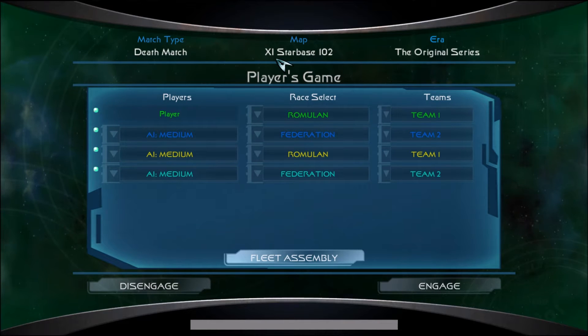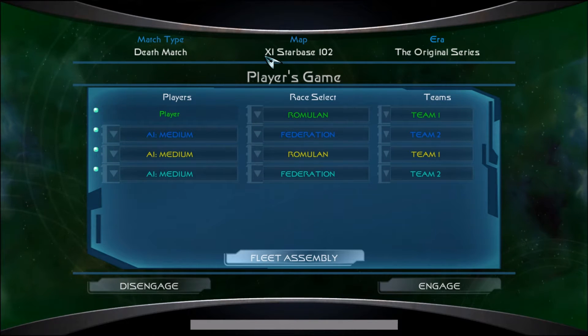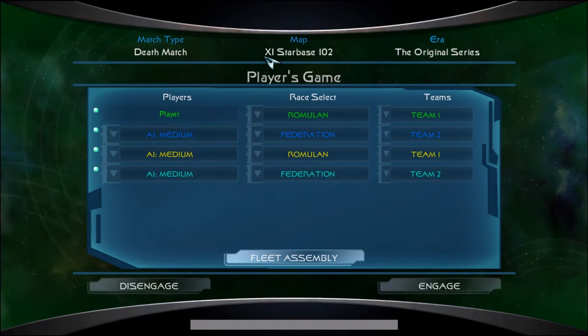Starbase 102 is quickly becoming one of my favorite maps to do battles in, although it is very large, which makes it very hard to win or lose quickly. So I only have two respawns this time, because I don't want to be chasing ships around the huge map. Sometimes I end up losing track of them for 10 minutes — it's just a big mess. So, only two respawns.